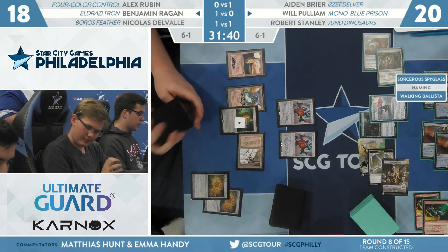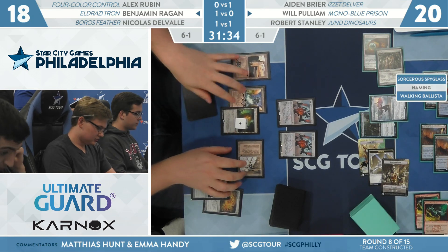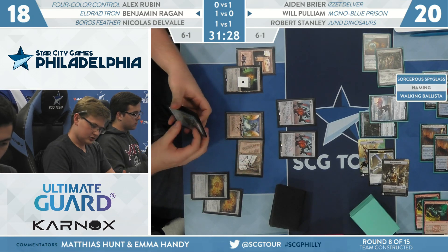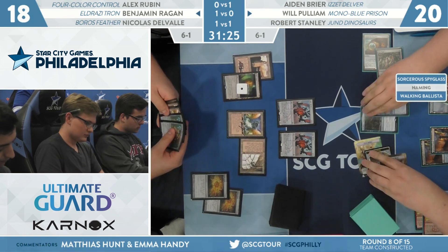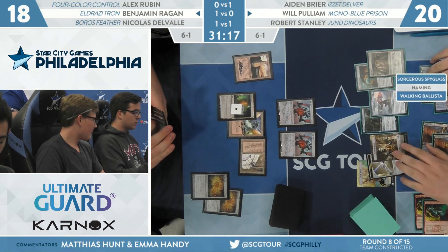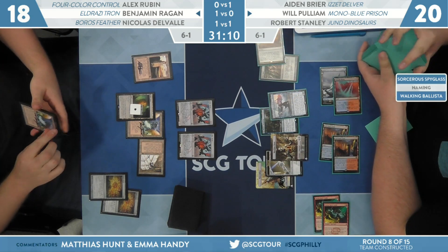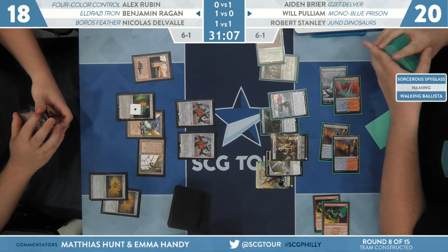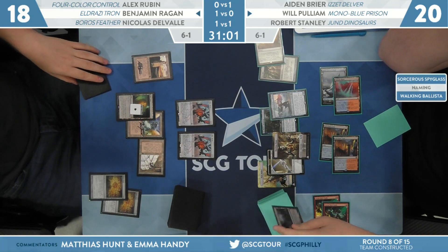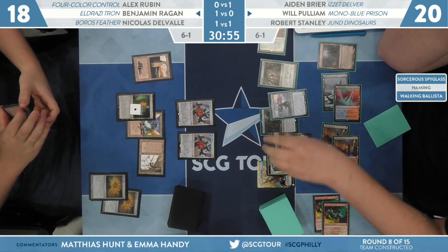He can only make it for one unless he wants to tap the Blast Zone — not worth it. He needs both Ballistas to be large. Really just wants to get the Sorcerer's Spyglass off the table as soon as possible. Aperture again activates. The top card is Ghost Quarter.